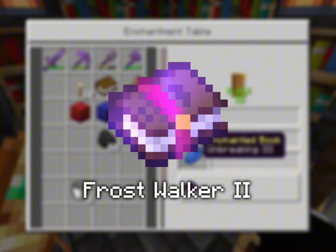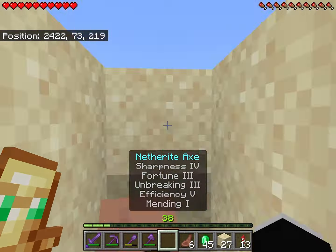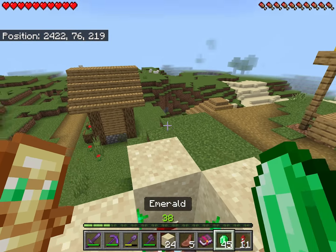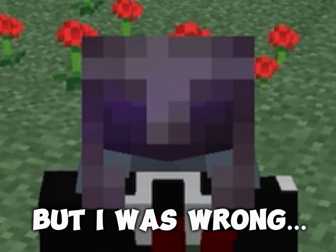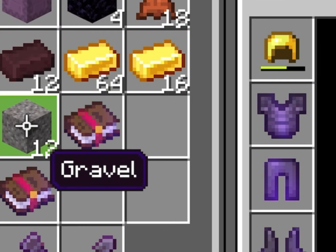Now let's get Frostwalker 2. The easiest way to get it is by trading with villagers. After giving this villager a job and taking it away from him 20 times, he finally agreed to sell it to me but for a whole stack, which is just insane. But I still had to do it for the sake of the video. Now that Frostwalker 2 is out of the way, the only enchantment left is Soul Speed 3, which I honestly thought would be the easiest to get. But I was wrong, because I had to spend 30 minutes and 5 stacks of gold until the piglins finally gave it to me.